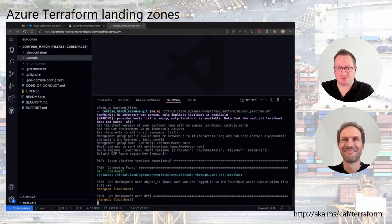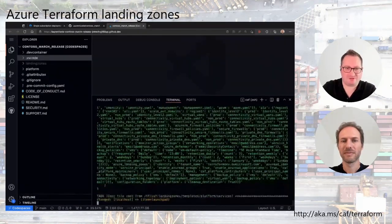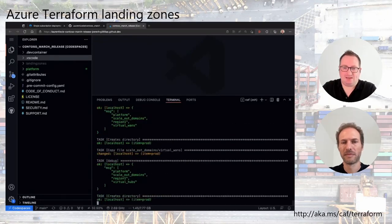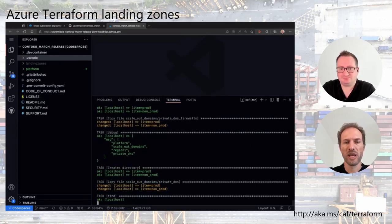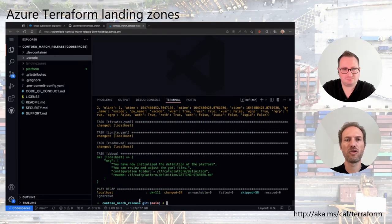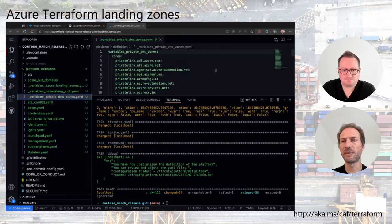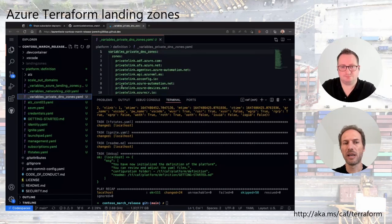The magic happens — the wizard generates a couple of answers and creates YAML files for what we call the definitions. We're not yet on the Terraform level, still on YAML. This is still part of the Rover Ignite process. The template brings a lot of examples. On the left-hand side a folder structure has been created with different variables — for example, private DNS zones, regional zones for private endpoints, and TF state definitions.